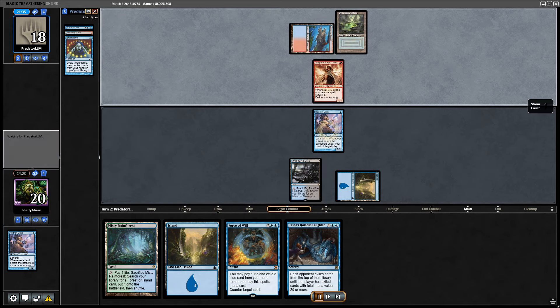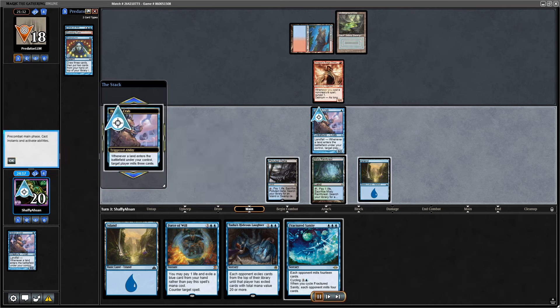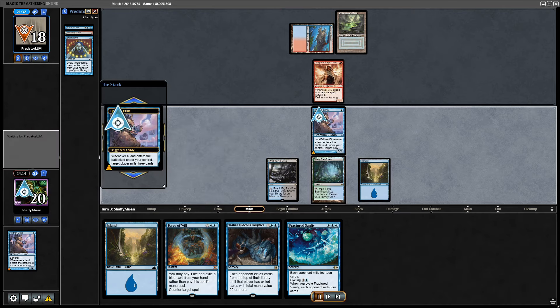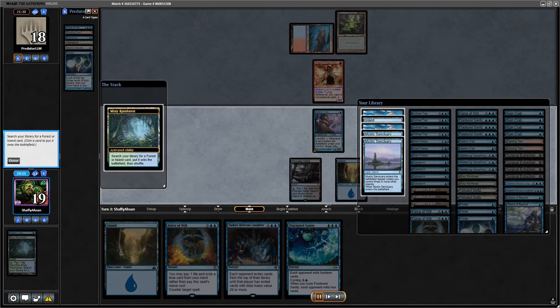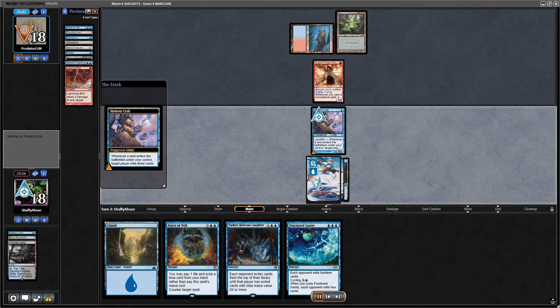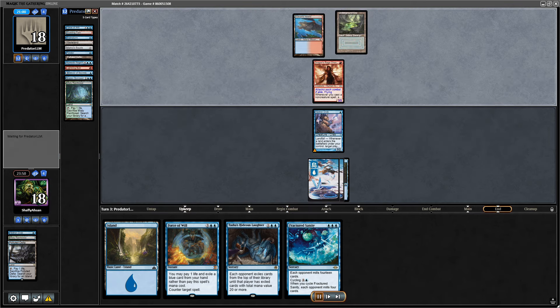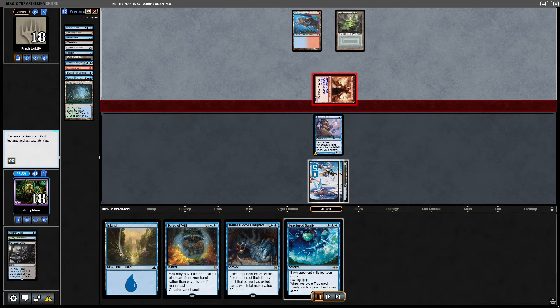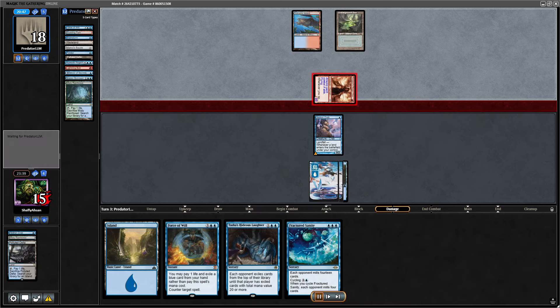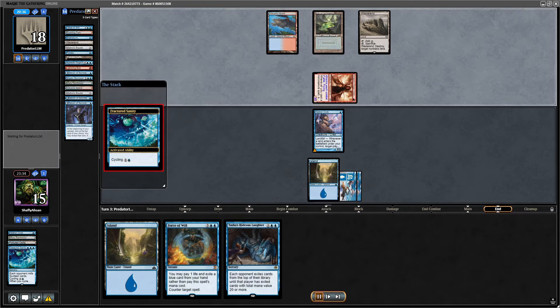They play the DRC and I see the Underground Sea — this is going to be some type of Grixis tempo or Grixis control. We're going to expect Orcish Bowmasters along with a plethora of removal spells. We have our fetches and we want to develop our Island base just so we can grab our Mystic Sanctuaries. I have the other Island in hand — I could have saved a fetch for Mystic Sanctuary, but I just wanted to get aggressive and mill as much as possible.